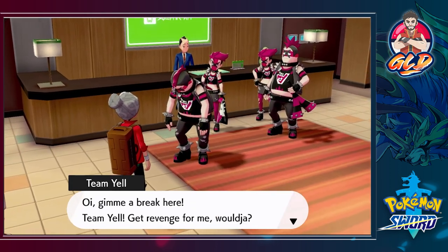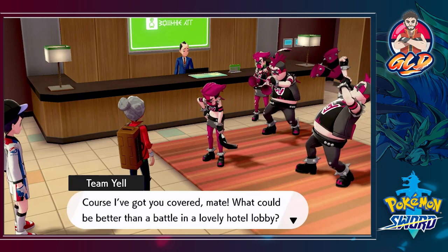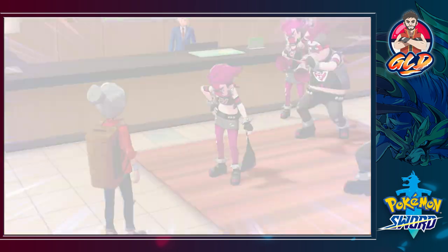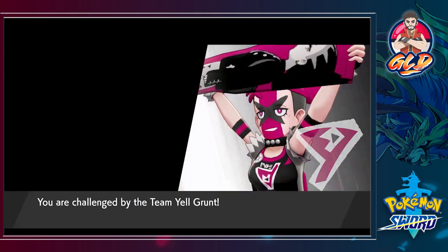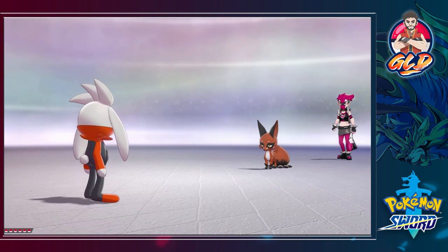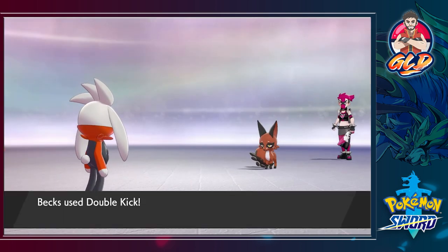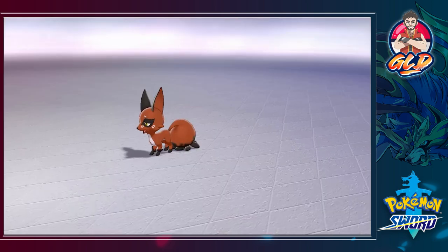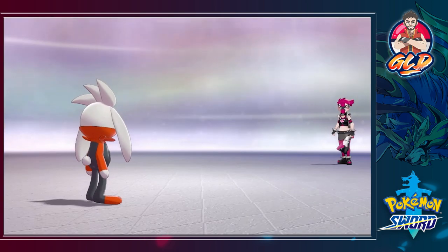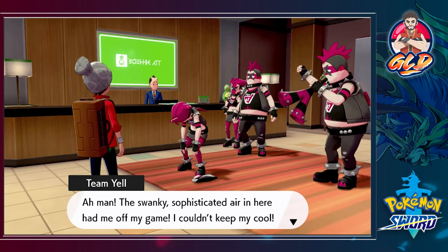'I lost — I'm so pathetic.' Yes you are! 'Team Yell, get revenge for me!' 'I've got you covered mate — what could be better than a battle in a lovely hotel lobby?' Here we go, another battle against a Team Yell grunt. She's coming out with a Nickit. Double Kick again — giving Bex experience candy might have over-leveled them just a tad, but it's to show you what I've learned. And just like that we've defeated another Team Yell grunt!